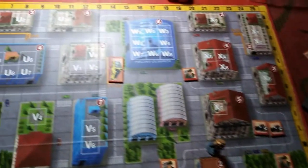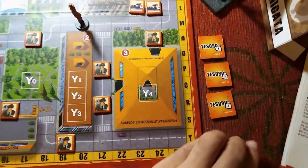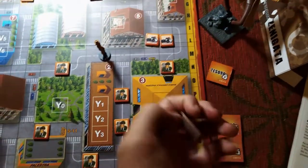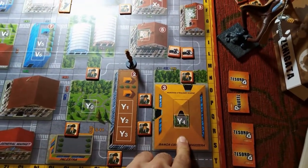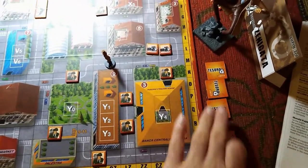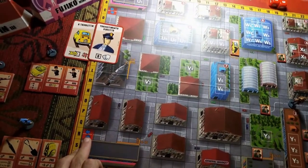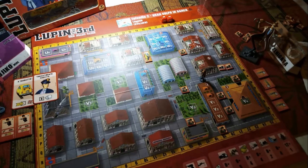Zenigata has already dispatched seven of his men to beat the streets, because he knows Lupin and his gang are up to something. The treasure is one of four tiles located at the heart of the Swiss Central Bank. At least one member of Lupin's band must get inside the bank and crack the different vaults — only one of the four contains the treasure, the others are empty safes. Once the treasure is captured, the entire band must get back to a starting point and flee the board without getting arrested. It's literally a game of cat and mouse — or cop and thief — played through the streets of a Swiss city.